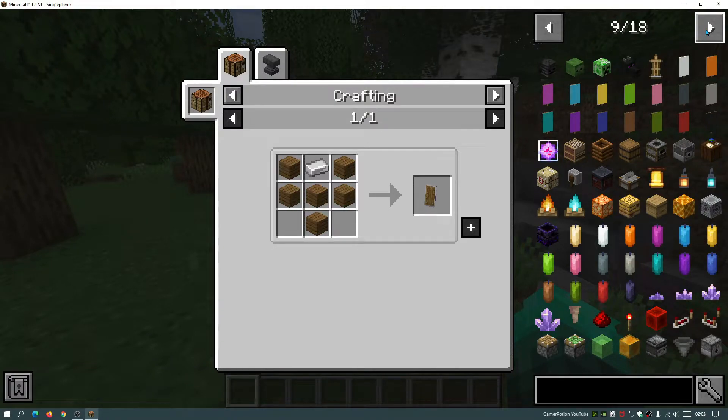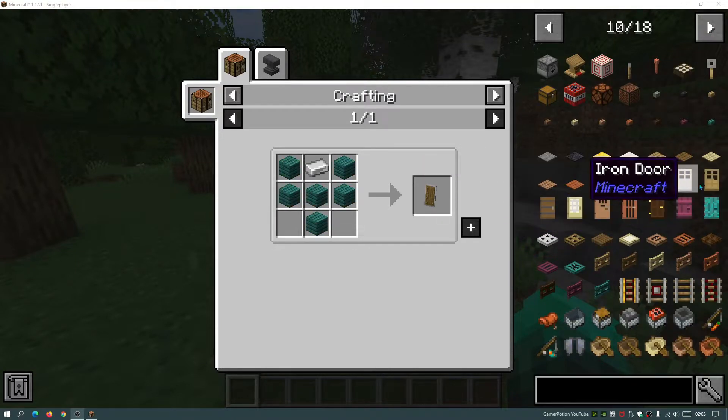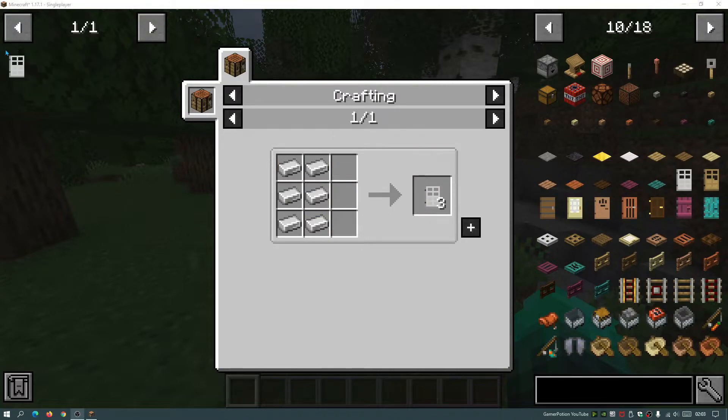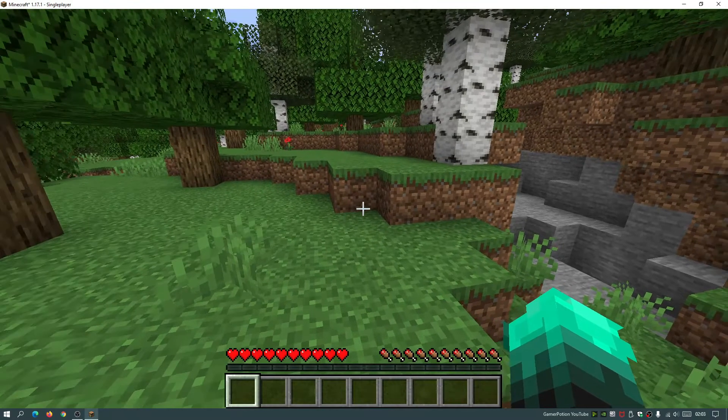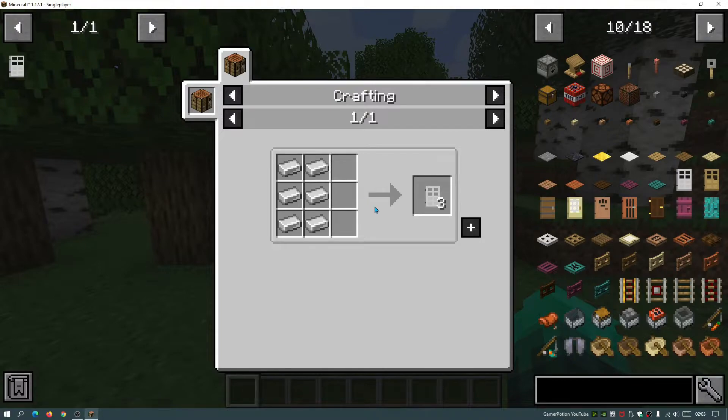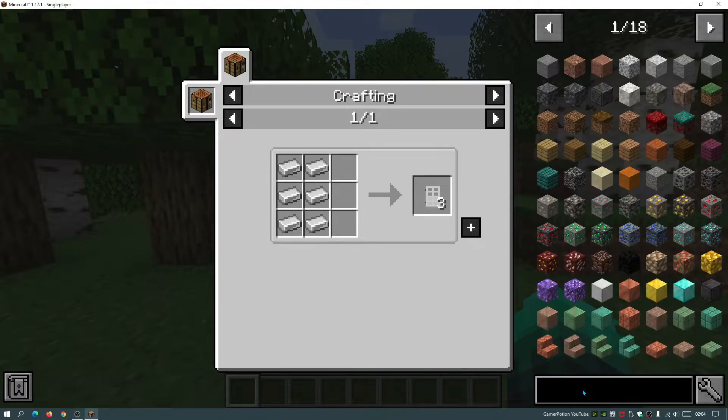You can bookmark specific items to come back to later. Let's bookmark one of these doors — I'll click into this iron door and then press A on my keyboard. As you can see on the top left it has bookmarked the door. If I go out of the screen, press E on my keyboard to open the inventory interface, I can see the iron door in my bookmark section. I can click into it to quickly see how to craft it. To remove the bookmark, click the icon and press A again.